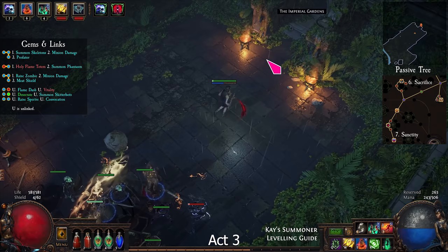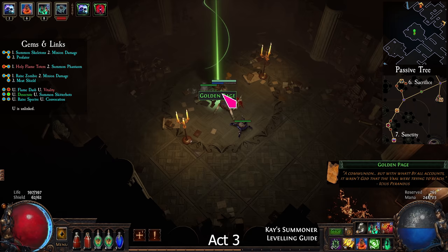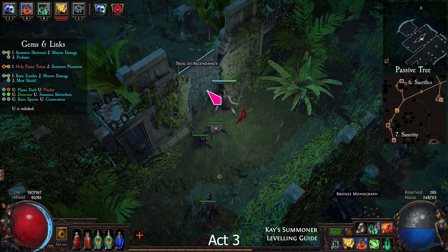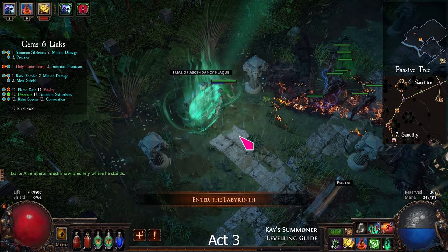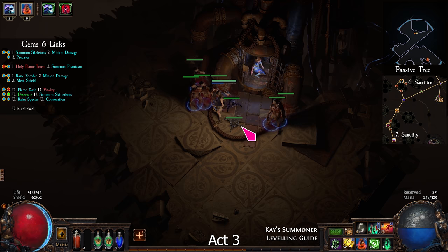Go to the Imperial Gardens and enter the Library. Look for the loose candle. Enter the Archives and find the 4 pages. Then go back to Siosa and take Meat Shield. Complete the last trial at the top of the Gardens, then find and enter the Scepter of God. If this is your first time playing PoE, you can unlock the Scion character here.